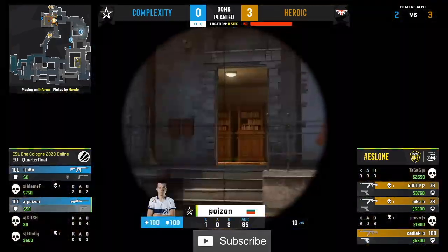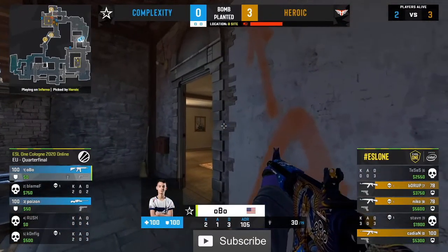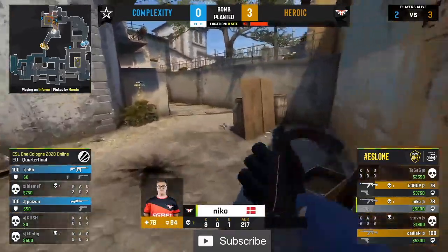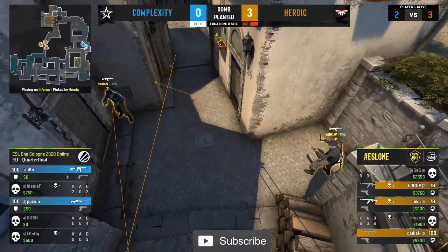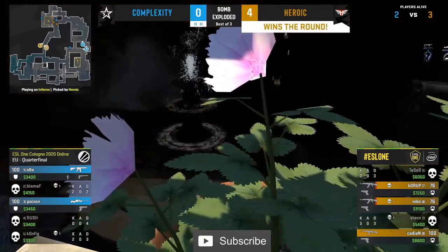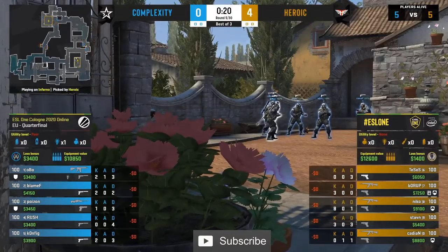Agree — a punish pick. Let's not forget this was their map pick in this series. Complexity have lost this four in a row right here. So Inferno is a weakness that Heroic are clearly looking to target. Now with that rotation early from Poison — that's either a tell or a read that Blame wanted to go with there from what they've watched and scouted in the demos, thinking maybe they would go for a B hit a little bit quicker. But as we saw, they really strung it out.